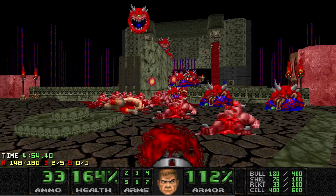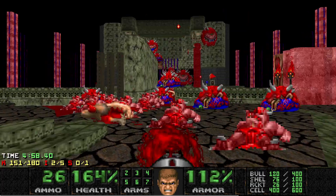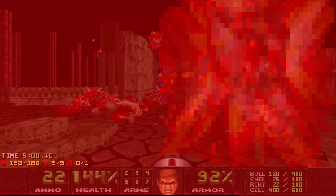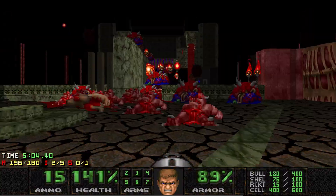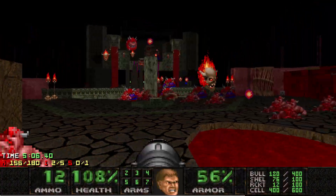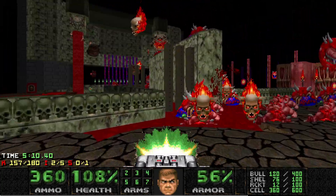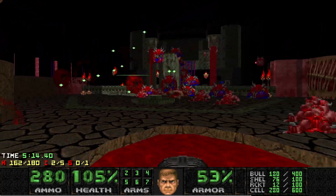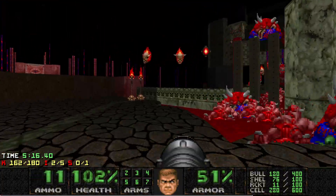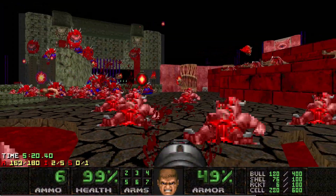The starting fight in this map is pretty fun — I do like having to dodge all the projectiles while focusing on the Pinkies on the floor. But then these two later fights are just weird. Feel free to use the BFG on Pain Elementals and Lost Souls if they're starting to crowd you, because rocketing Lost Souls is always scary.